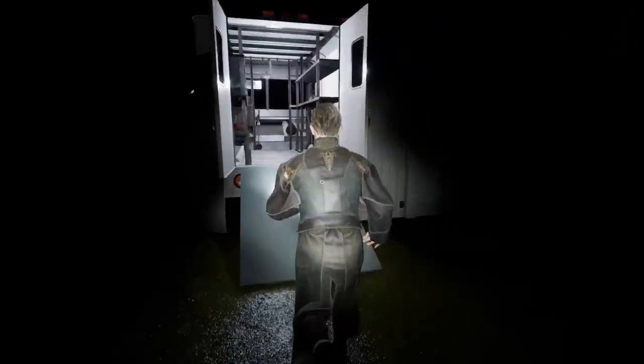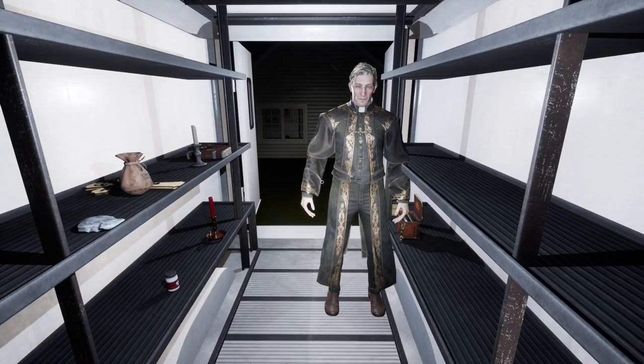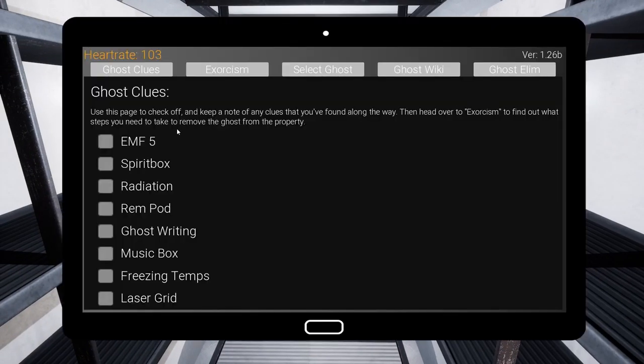Let's go into the truck because it's a little more silent. If you bring up your journal — I think it's Tab — in the top left corner you see heart rate. Yes, that's your sanity. It increases while we're in there and then when we come outside it slowly decreases. Once it gets to like 90 or 100 I usually go outside for a bit — that's usually hunting range. I was at 100.